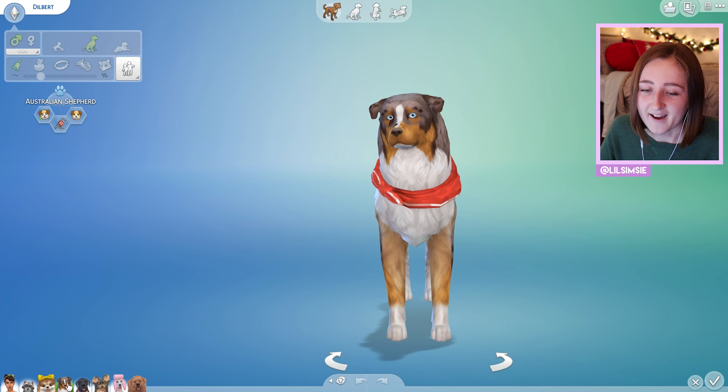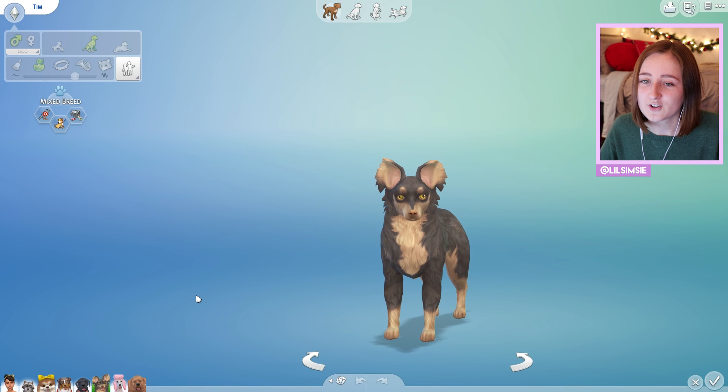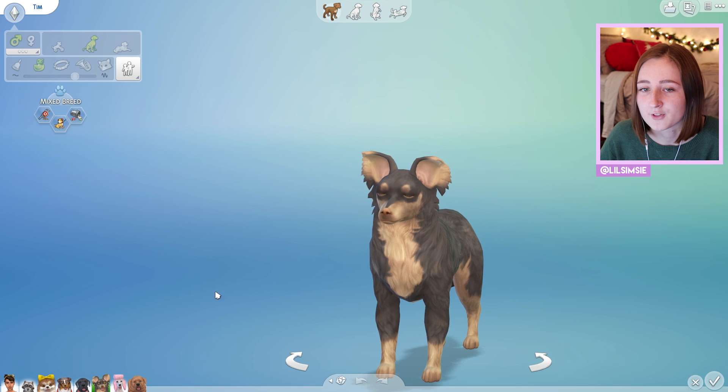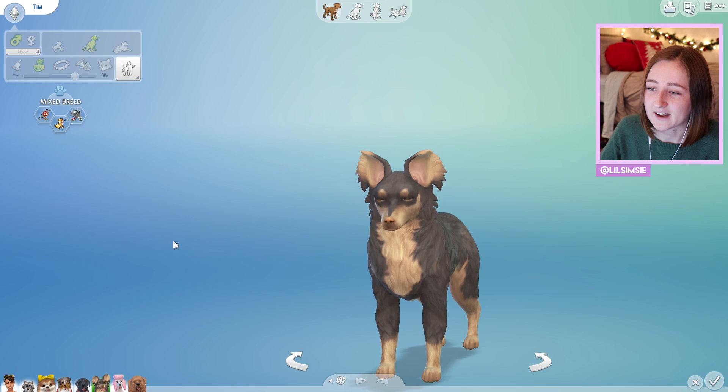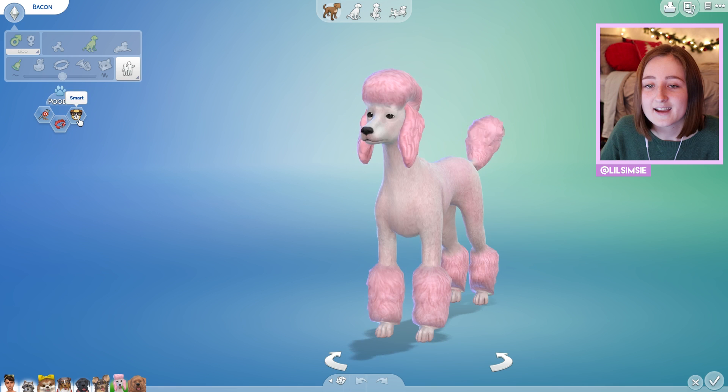This is Bubbles — a Black Russian Terrier, hunter, loyal, and a sleuth. This is Tim — he's kind of like the raccoon in that he tries to ruin everything. He's the problem child of the group: hunter, stubborn, and a troublemaker. He's a mixed breed. I tried to make a dog that looks sort of like a rat, and I got Tim.